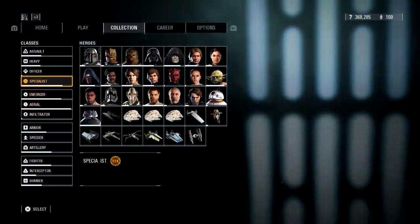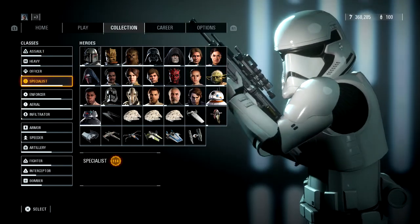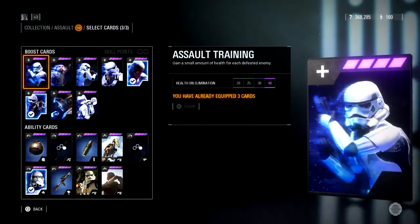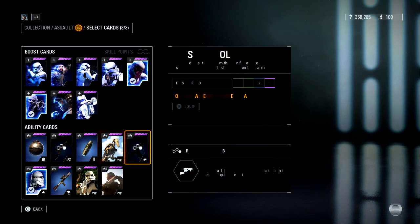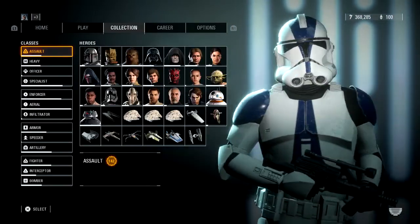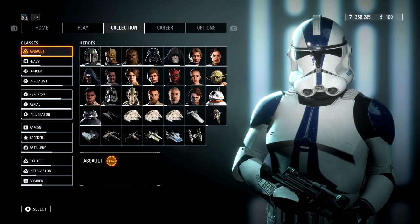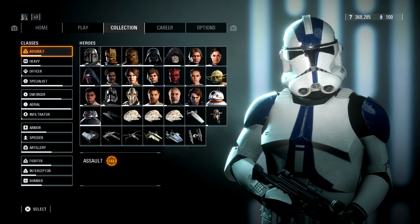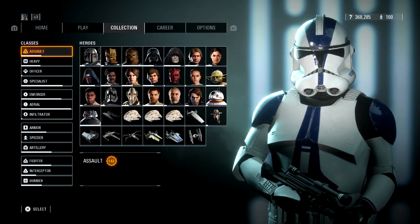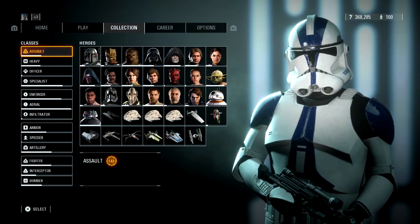In the next video, we're probably going to cover the Assault, Heavy, Officer, and Specialist. I do expect that to be a long video — here's a quick sneak peek — there are so many star cards just for Assault alone, and then we've got Heavy, Officer, and Specialist. Some cards are similar, but it'll take time to cover each one. I hope you guys enjoyed — if you did, don't forget to like and subscribe for more Battlefront content and gaming content in general. I'll see you guys in the next one. Peace.